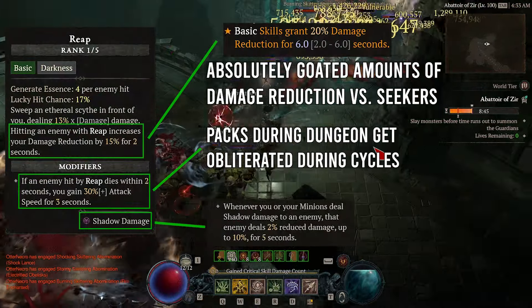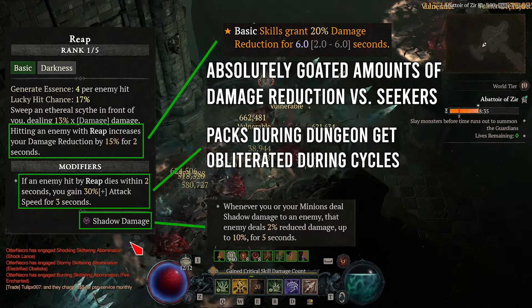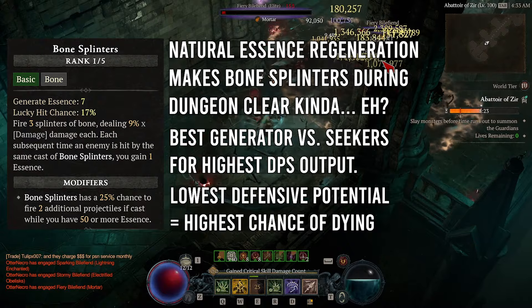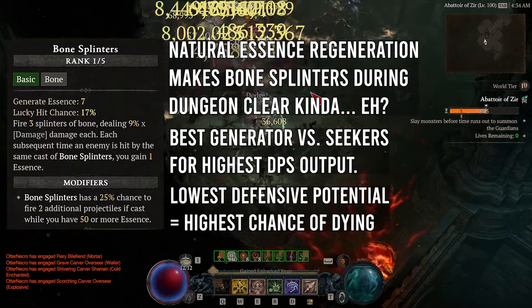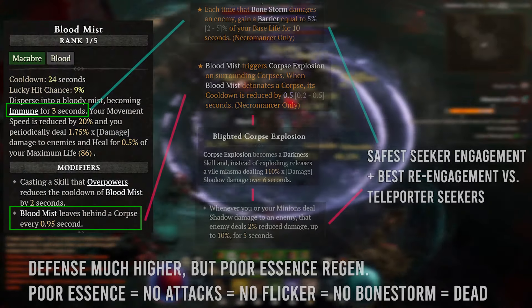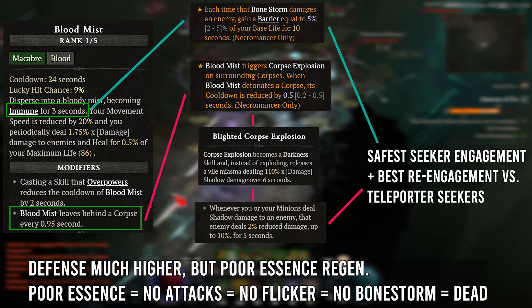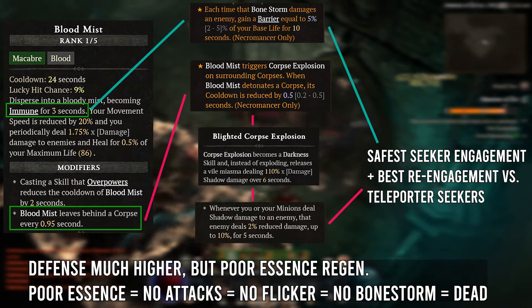Reap was the best for dungeon clear speed as it gave me a massive attack speed steroid on my damage cycles and allowed me to kill each pack faster. The damage reduction is absolutely great against the Seekers in tandem with Aspect of Might for a fat 40% damage reduction application. Bone Splinters felt kind of useless throughout the dungeon as my other forms of essence regeneration allowed me to permacast Bone Spear without worry. It was the best generator against the Seekers, but because I wasn't using Blood Mist for invulnerability or Reap for more damage reduction, I would die more often. Blood Mist was fun during the dungeon to guarantee safety and let loose damage cycles, but it was still less DPS than Reap and netted slower dungeon clear times.